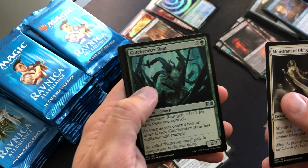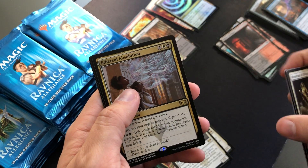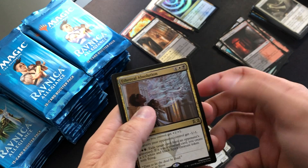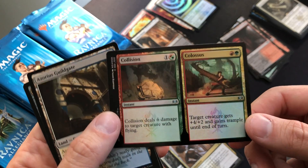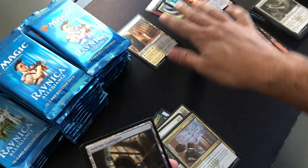Ministrant of Obligation, Gatebreaker Ram, Rumbling Ruin, and Ethereal Absolution — pretty cool card, expensive, situational, but cool. And a Foil Collision Colossus. Not a foil so far — four foils in the first third of the box.